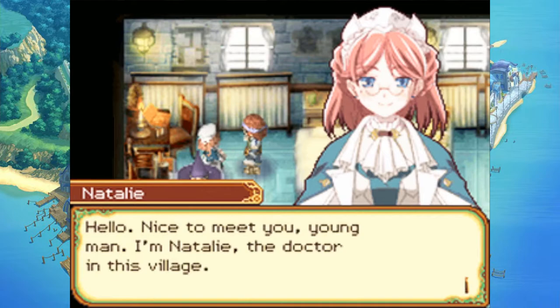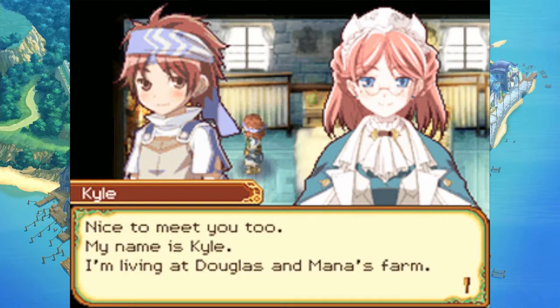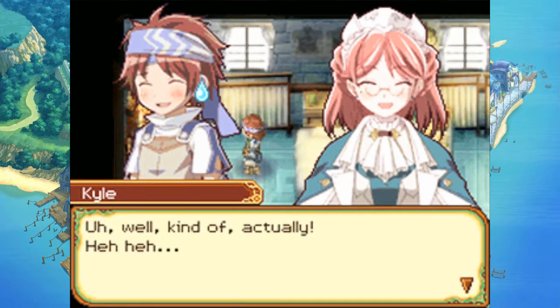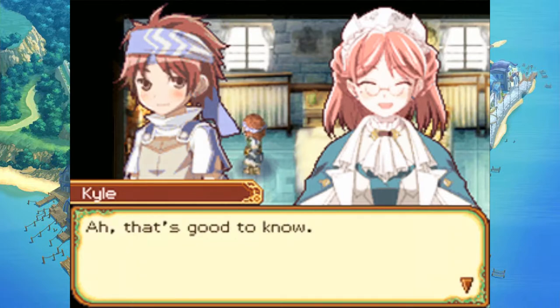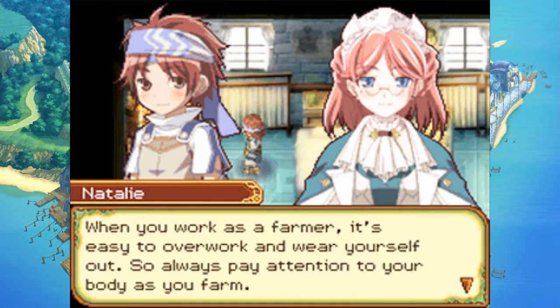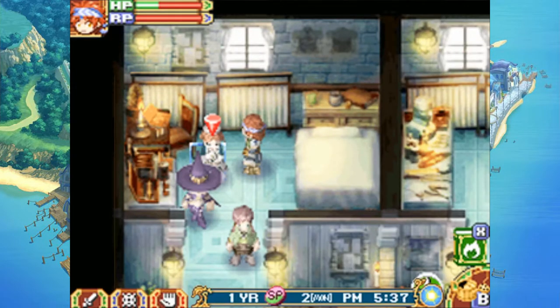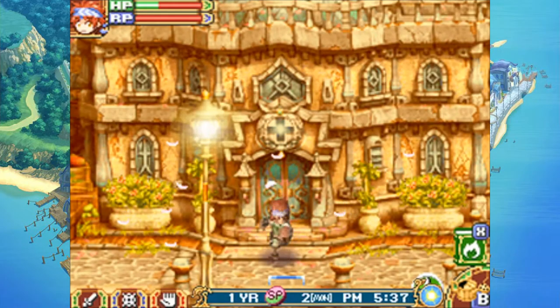Hello, nice to meet you young man — I'm Natalie, the doctor in this village. Nice to meet you too, my name's Kyle, I'm living at Douglas and Mana's farm. Tell me, how did Douglas and Mana force you to buy their goods? Well, they really aren't bad people, so don't hold a grudge. When you work as a farmer it's easy to overwork and wear yourself out, so always pay attention to your body. I'll keep that in mind, thanks for the advice. Bye — slave. Don't call me that!